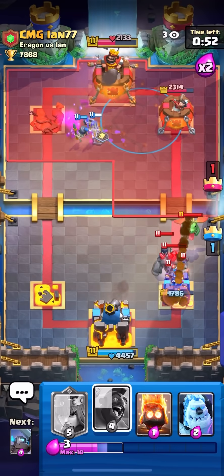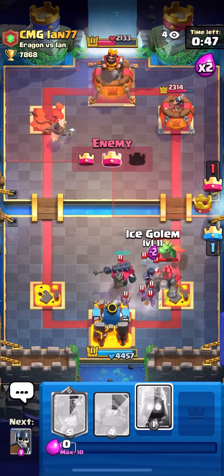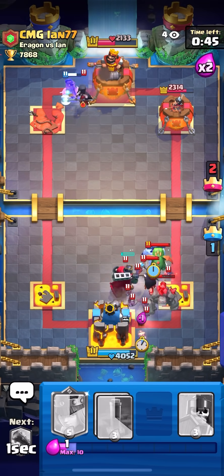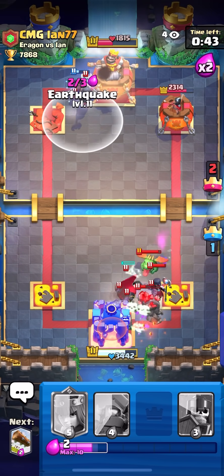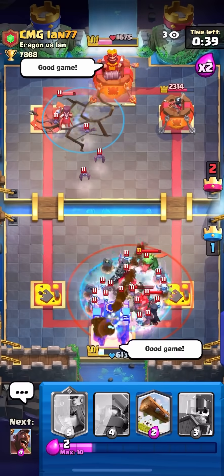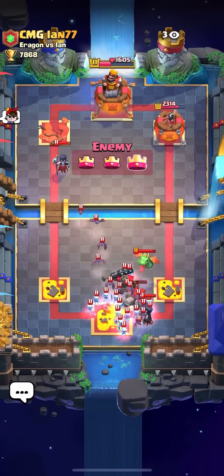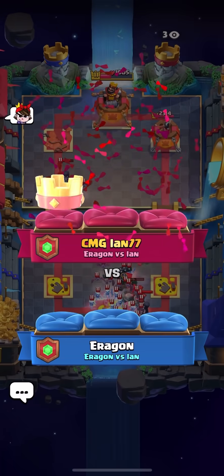I'm gonna Hog at four right now, base race. He's probably gonna win if I don't take him down right now. I'm trying to defend and attack at the same time — I lost. I can't defend that, there's too many bats. There's a Night Witch, a Golem, a Skelly King on my tower, and a Baby Dragon.